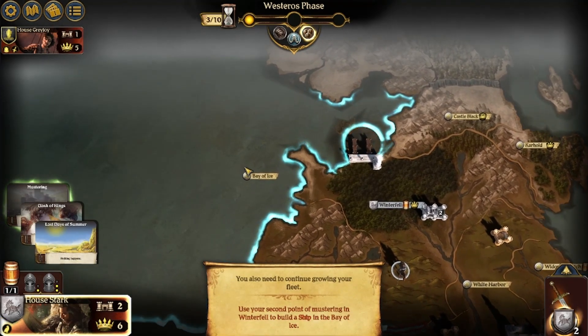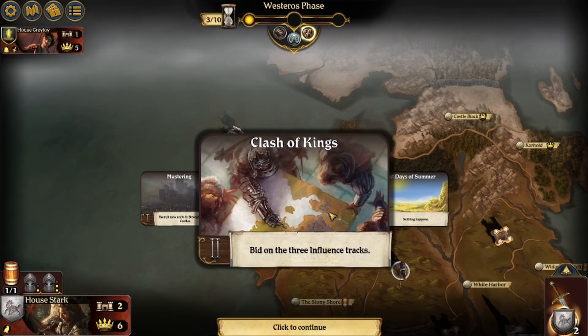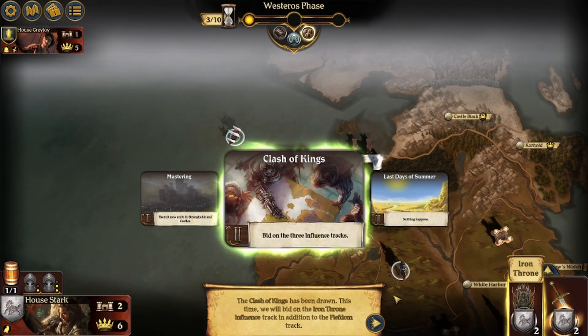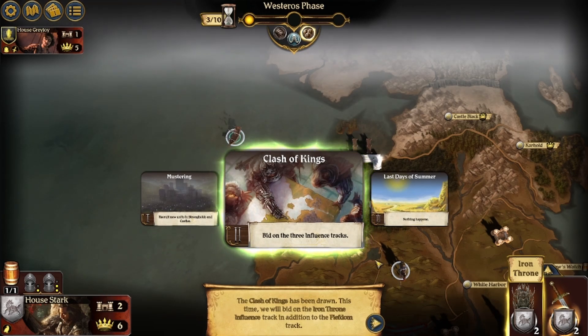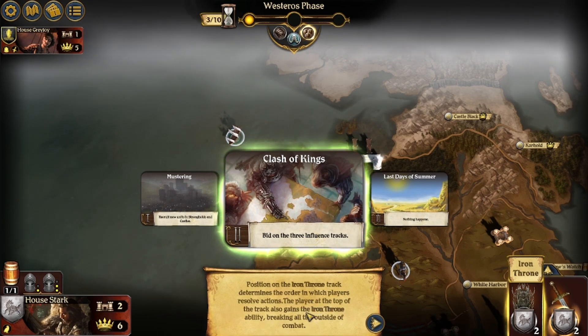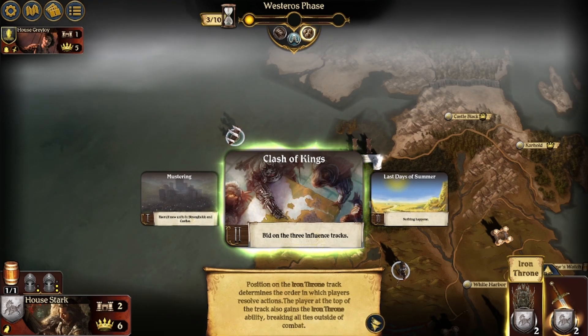More ships. Bid on the three influence tracks. The Clash of Kings have been drawn this time. We will bid on the Iron Throne influence track in addition to the fiefdom track. Position on the Iron Throne track determines the order in which players resolve actions. The player at the top of the track also gains the Iron Throne ability, breaking all ties outside of combat.